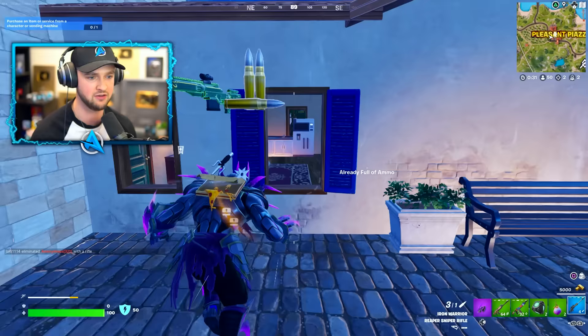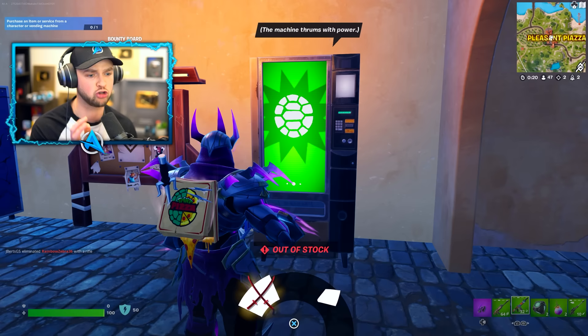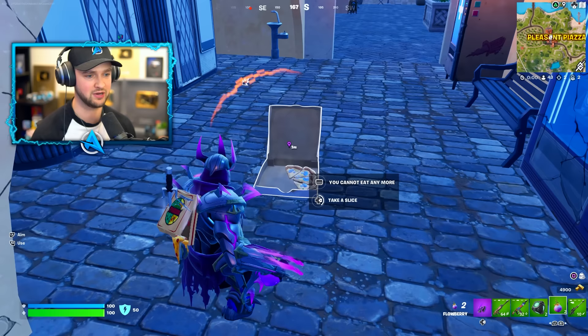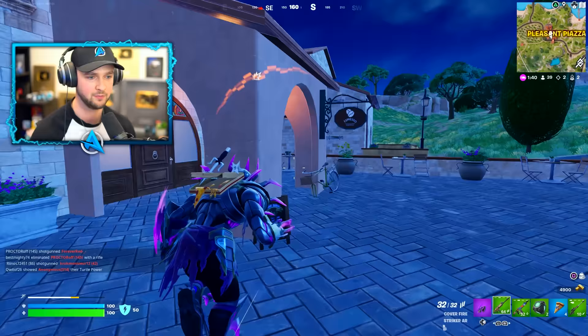There we go, ladies and gentlemen — this vending machine will give us a mythic. Out of stock! Someone's already bought it. I can still get the pizza party, which is now available in Teenage Mutant Ninja Turtle form, so I'll pick up a load of slices and get myself some shield. Genuinely a fantastic item — well worth picking up. Now I need to hunt down whoever bought that mythic.